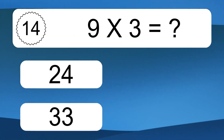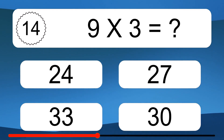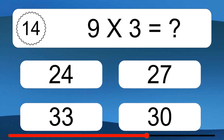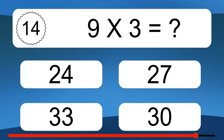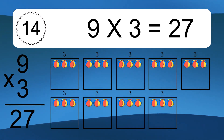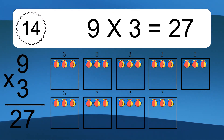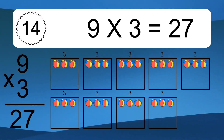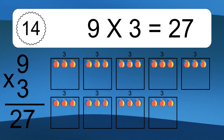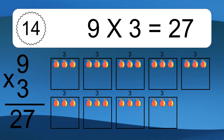9 times 3 equals what? 9 times 3 equals 27. We have 9 boxes and each box has 3 colorful balls inside. If you count all the balls in all the boxes together, you will have 9 times 3 balls. This equals 27 balls.